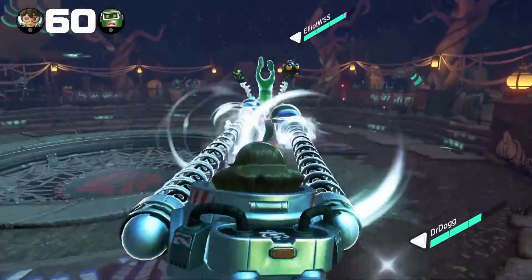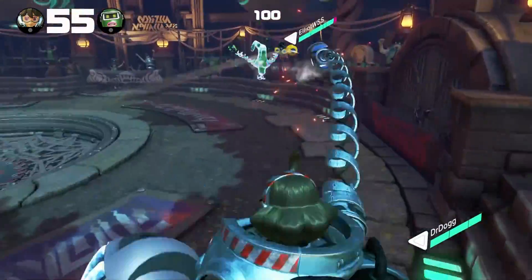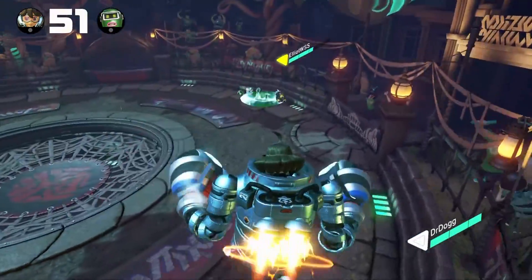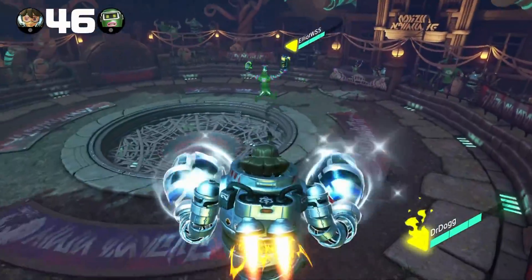Mechanica also gets an extended dash on the ground if you hold the dash button. Unfortunately, her movement without the added dash or hover is somewhat limited, which means you need to be proficient in using the hover and extended dash if you want to have the highest chance of winning.